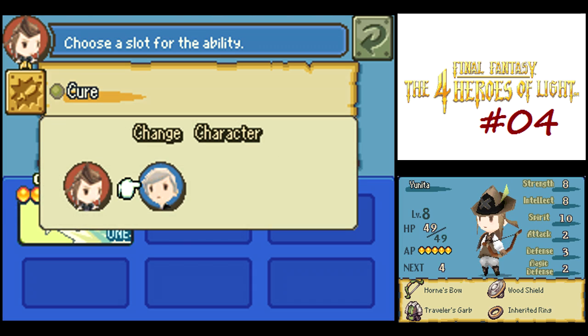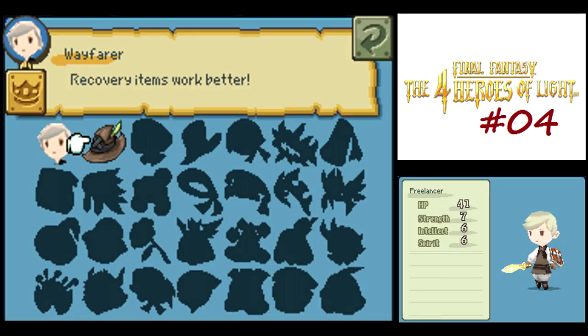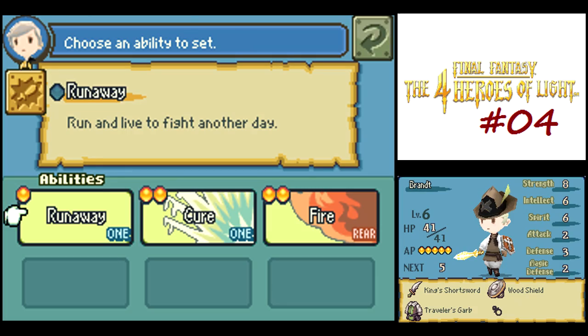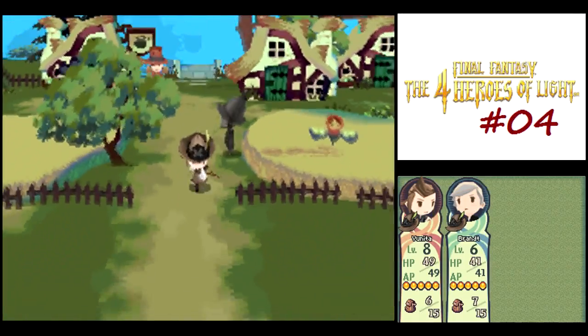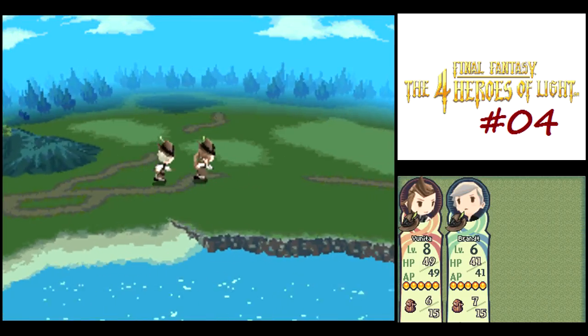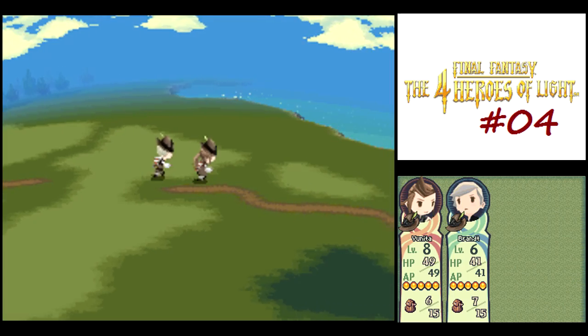You can still assign spells to whatever job class you want. You might have noticed the Freelancer job class has a passive ability where, normally if your whole party is wiped out in battle, you'll lose half of your gems and be sent back to the save point—it's half of one gem type, chosen at random. But with the Freelancer, you get to keep all of your gems.